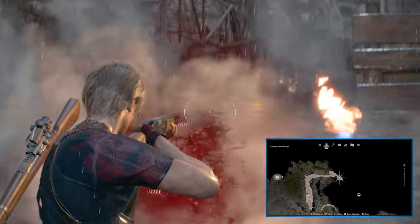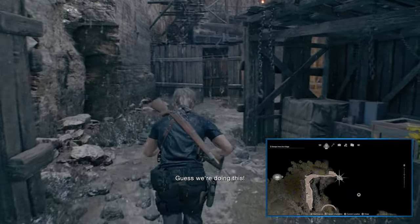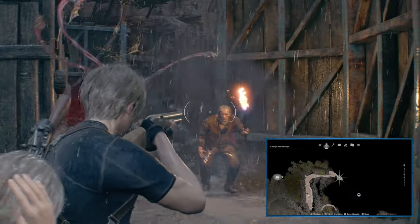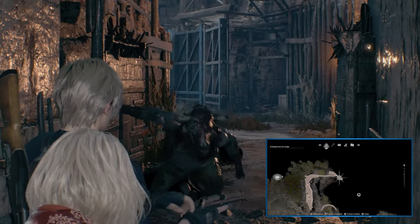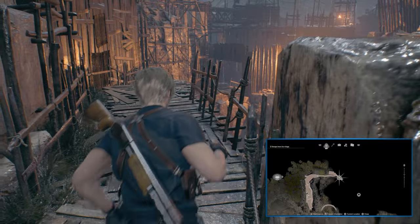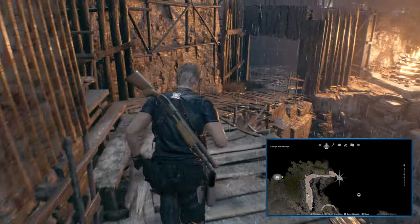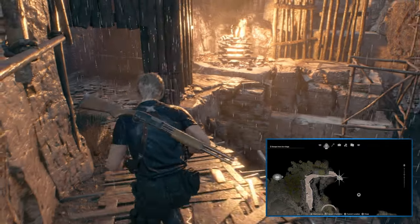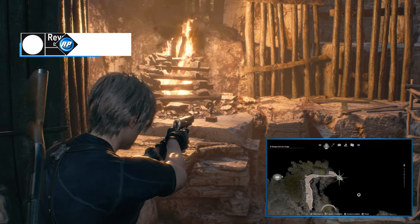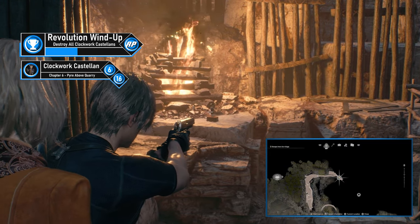Chapter 6's Castellan is early on in the chapter. After starting, move forward through a section with enemies — just get through as normal and try not to have Ashley clotheslined by the bullman. Afterwards, you'll be moving across scaffolding along a cliffside. Follow this almost all the way to the end and look to your right to find a fire — the Clockwork Castellan is right beside the flames. Shoot it, and that's all of the village Castellans completed.